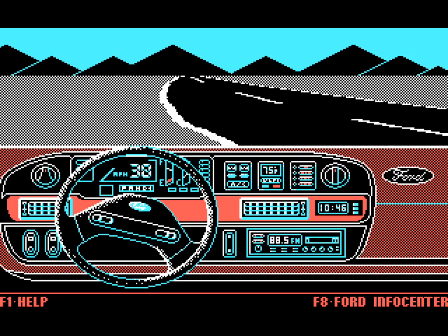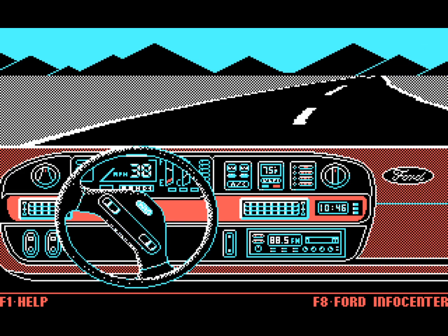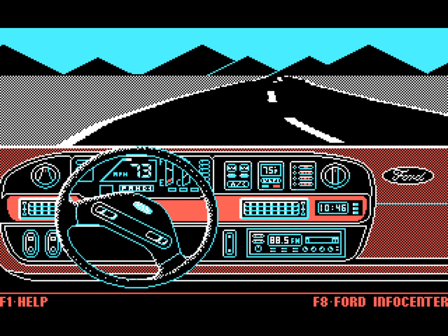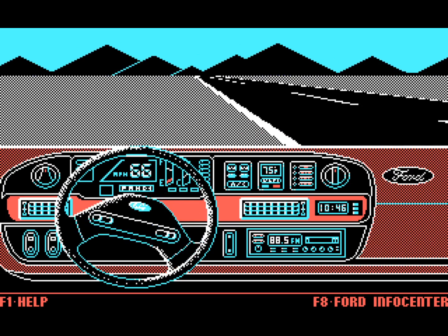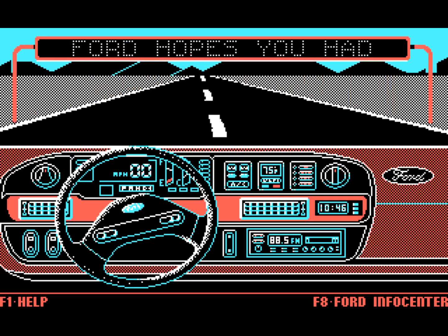How high can I go? Whoa — I redlined it! 96 seems to be as high as I can go, and I just went off the road. So now we know that at 90 miles an hour the Aerostar doesn't have great handling — but I am going 90 miles an hour on simulated city streets. I went off the road again. That white line means we're almost done; it's going to slow us back down. And there's our finish line — 'Ford hopes you had an enjoyable drive.'